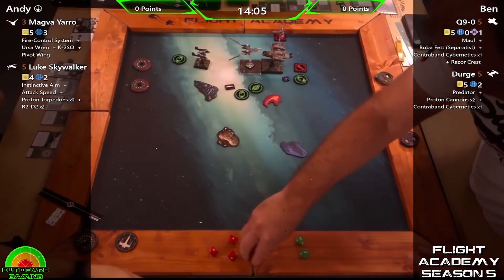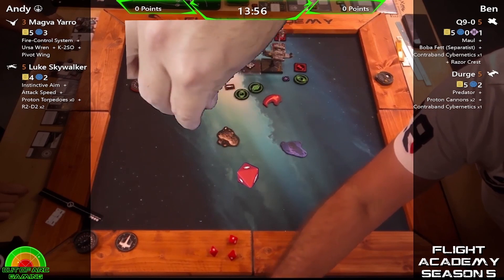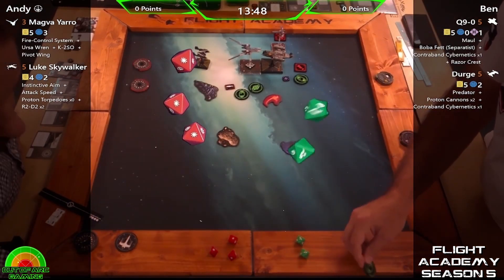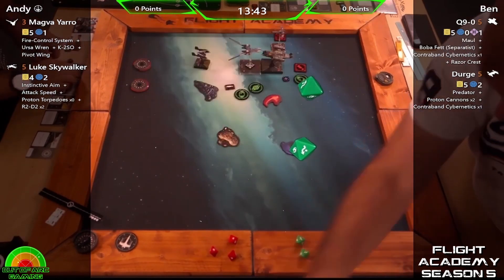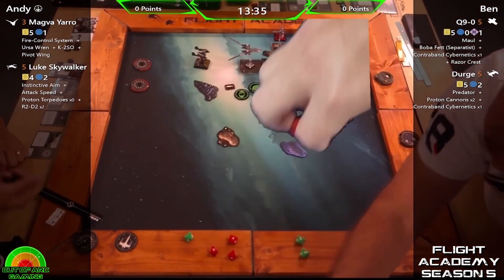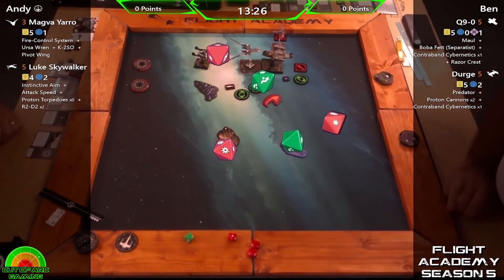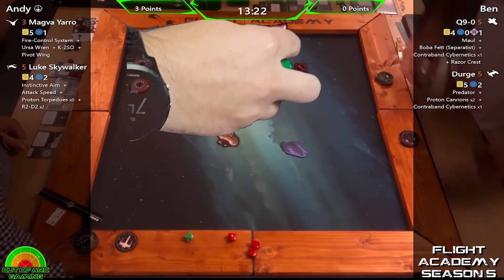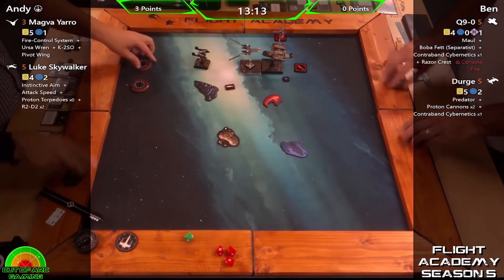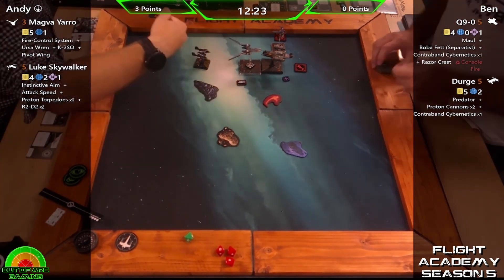It's a shame he didn't have arc on Q9 — he would have preferred to go all in on Q9. Dirge's shots are not doing well, good job he's got that focus. Two shields down on Magva — those green tokens are absolutely not able to do anything because of Dead to Rights. Poor Q9 — needs to reload his combat protocols and defense protocols. Wow, that's a crit — console fire. That's a big three points, Andy has scored the half-point on Q9.